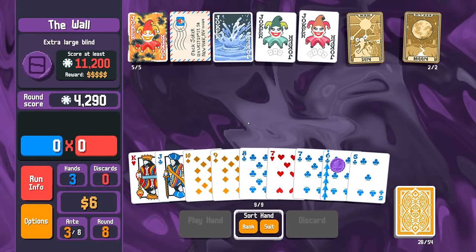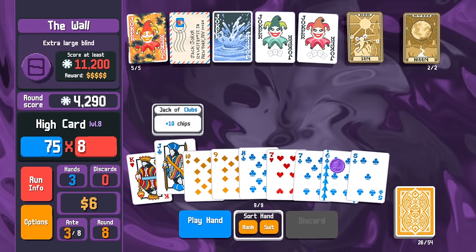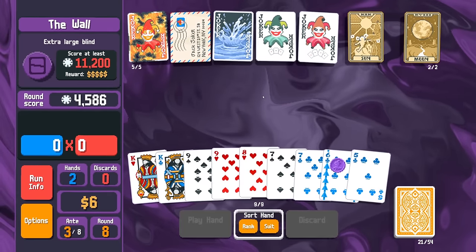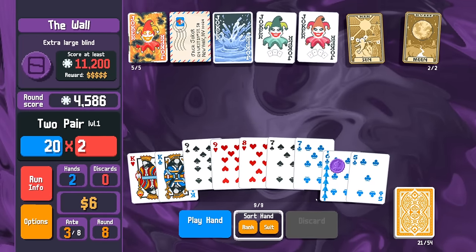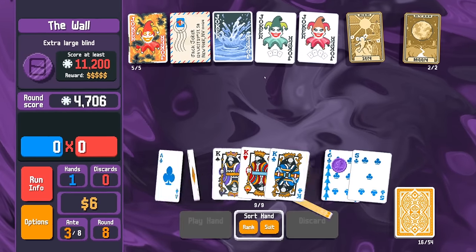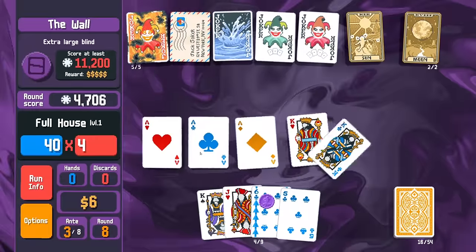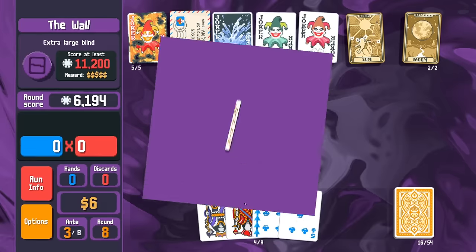There were still five kings left but we're in a little bit of trouble because we need to draw our kings. We can play a straight here, though technically I should have played the flush. We didn't draw all our kings — that's just one of those rounds. We were basically hamstrung by the jokers. We had some pretty crap jokers with no real synergy between them — the Burnt Joker was obviously the best one.